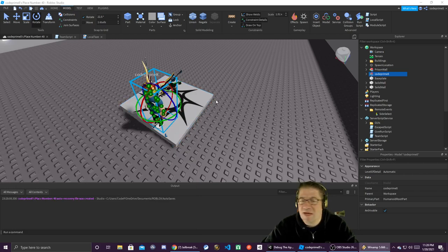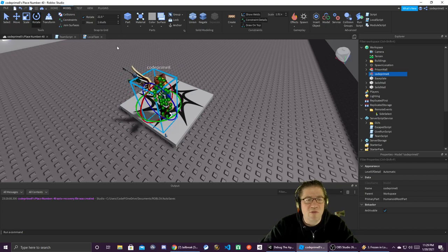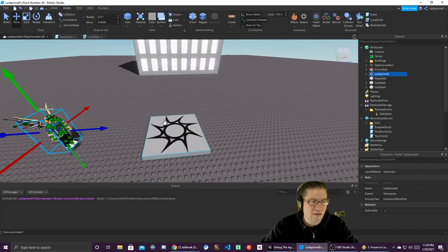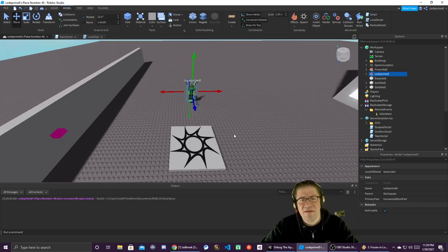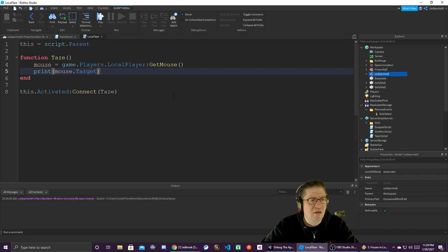We're going to add some nice calm music because my ADHD is out of control. There we go. We're going to spin him around and move him off to the side — now he is all set up and ready to be tased.